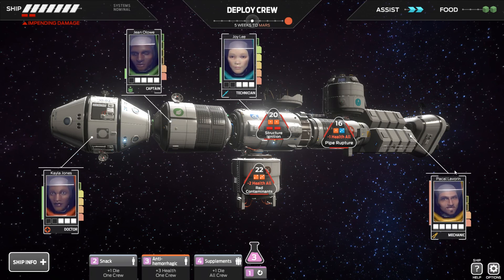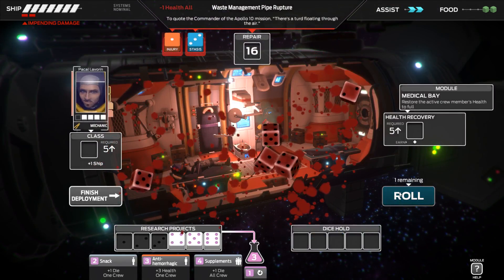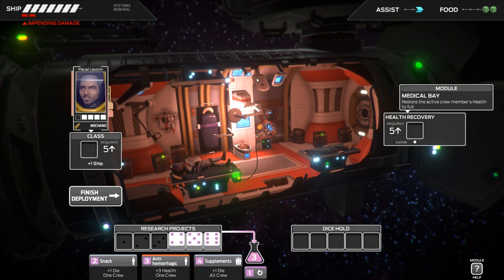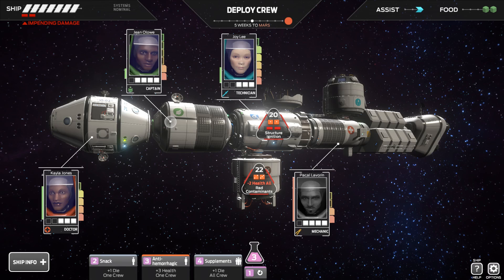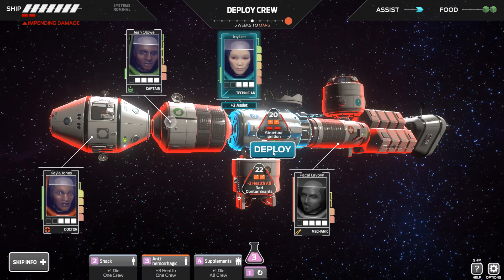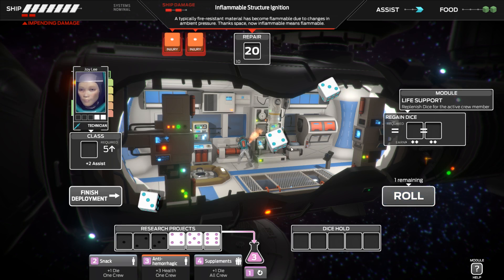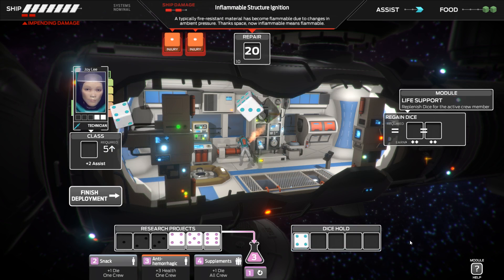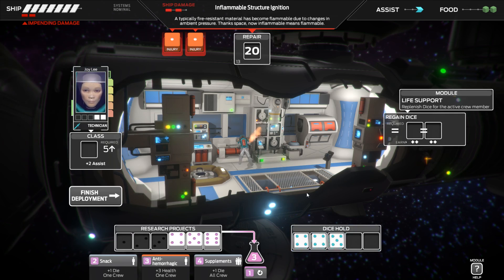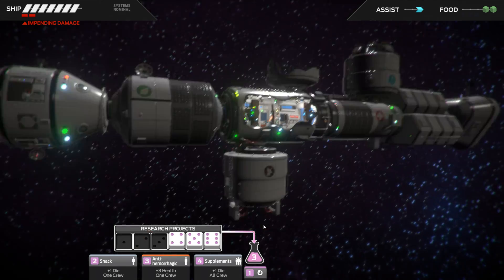Holy shit — that's a thing. With the 2 assists that we've got I want to try and fix this. We've got exactly 16, so let's just go ahead and fix it. Finish. I'm going to get the technician to roll in here. She gets a 5 plus — I'm going to keep the 4. That's 13, I'll take it down to 7. I could do the 5 plus to get 2 assists, but I'm just going to risk it for a biscuit. Finish.